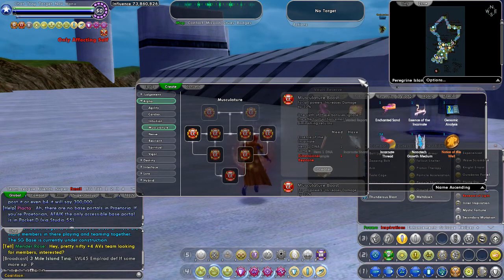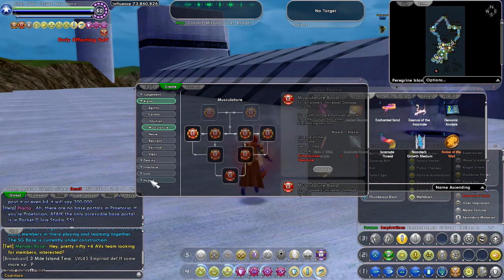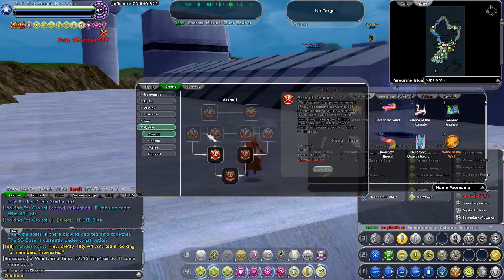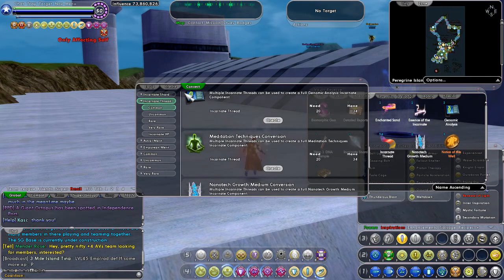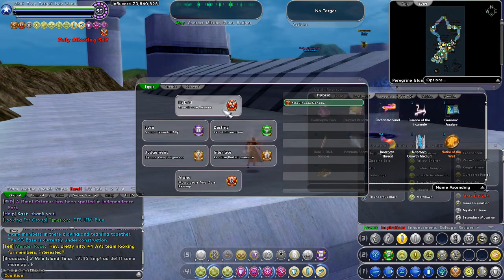That is how you create your first Alpha incarnate ability, and then it shows up there and you're good. That's the most simple way to explain incarnate abilities. As you unlock each one, you'll need to go to Create for each type. When you unlock Hybrid at the top, you just go down here to Hybrid and it shows options like assault, control, melee, support — I'm assault. Look at the descriptions, then go back to Convert, use thread to make what you need, then go to Equipped. That's it. Do your research to figure out exactly which types best increase your character's abilities, but that's the simplest way to make and work with incarnate abilities.